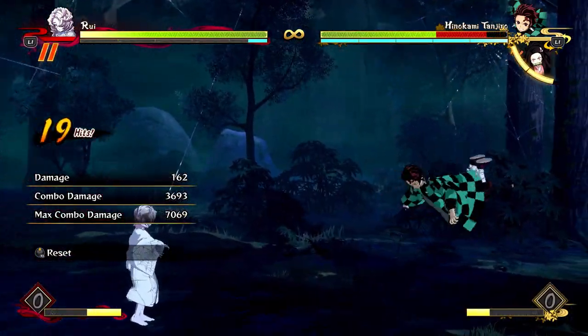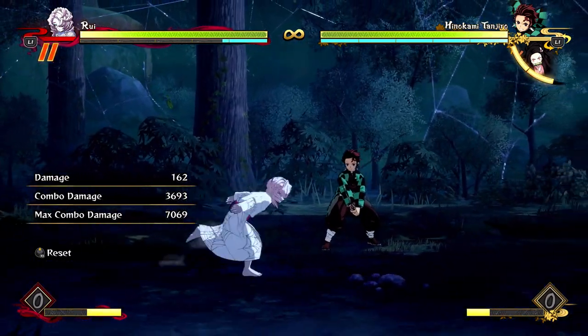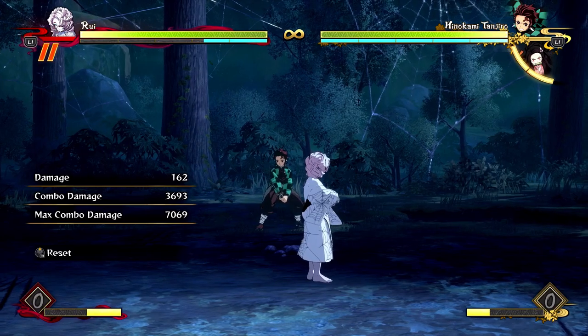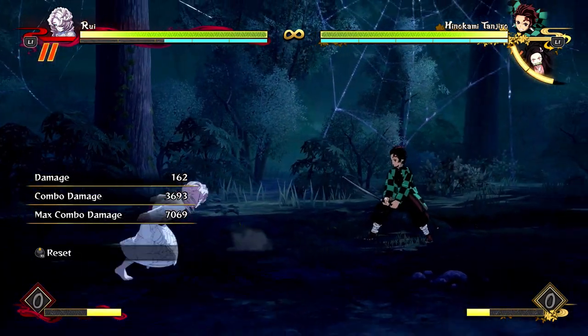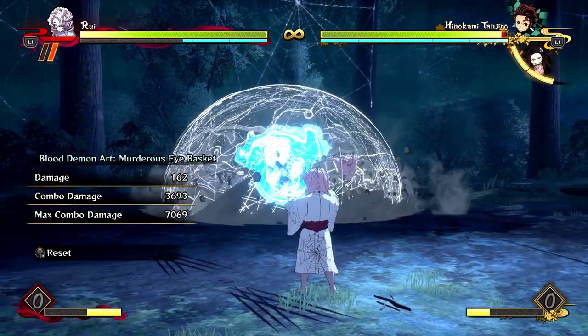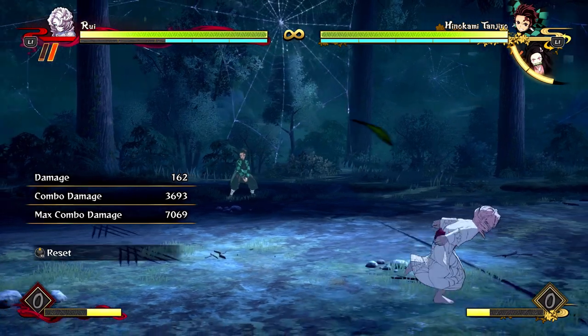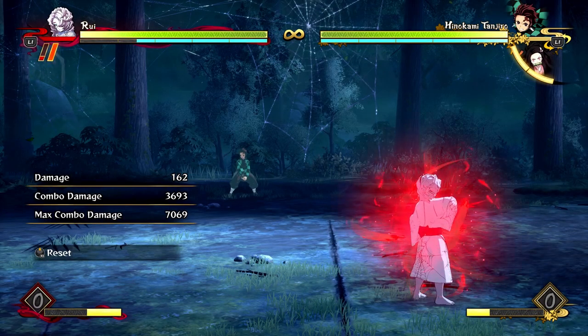I could have cancelled into the ultimate there and kind of killed him. But yeah, that's basically Rui. He does have damage and he can get combos off of a lot of things, and he's a pretty decent combo character. It's cool that he can combo off of things full screen. Anyways, that's about it for Rui combos. I hope you enjoyed, and I'll see you in the next one. Goodbye.